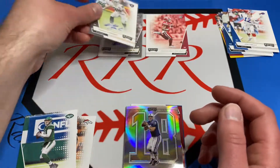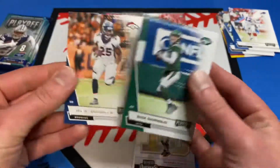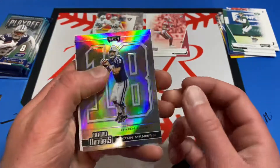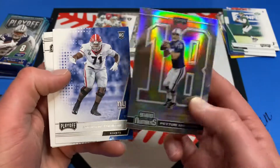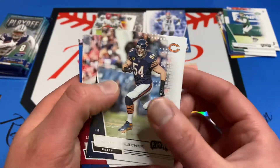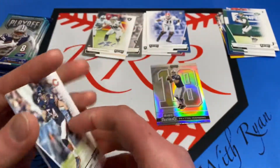Two Raiders and two packs in, we got two autographs — this is awesome, unbelievable! Two packs, two autos. And then we've got a Peyton Manning. I'm in shock. I only got four packs out of this open hobby box and I got the two autographs that are in the box, and they are both Raiders. Cool Peyton Manning, we got Andrew Thomas rookie card, Lacquer Barrett, and Daniel Jones.